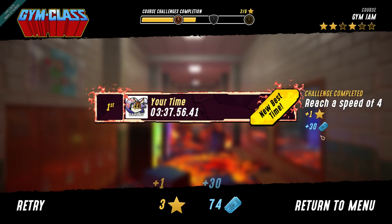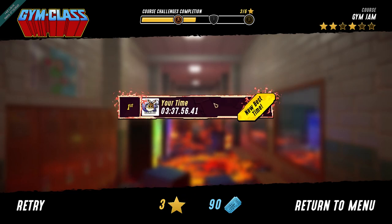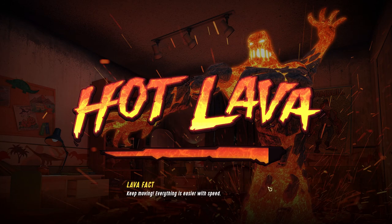Complete the course in under 6 minutes. Alright, so we got stars for that. Reach a speed of 4. We got stars for that. We're in between a bronze and a silver. We could do better. We got 3 out of 6 possible stars. We could retry it, but let's go back to the main menu. We'll try a different level.